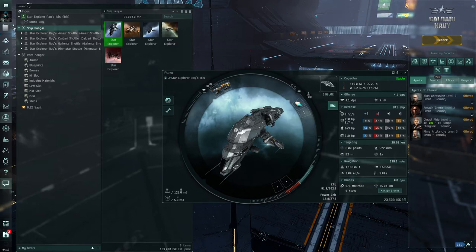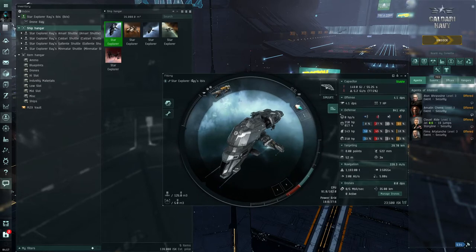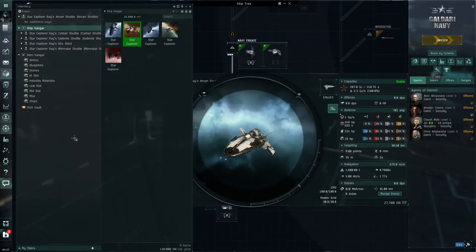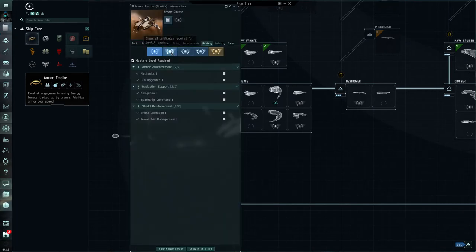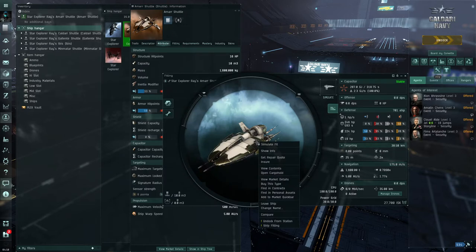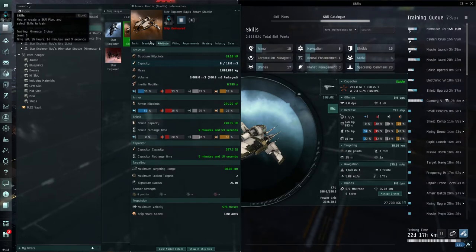Hello, welcome to this video. We're going to start fitting ships. In the last part we went through the ship tree, boarded the shuttle, looked at the different ships and shuttles we could fly, then went to the attributes to see what stats are modified by them. Clicking a ship shows the base stats, and showing information highlights stats in green to show our skills are improving them.